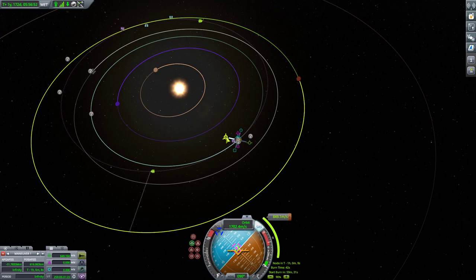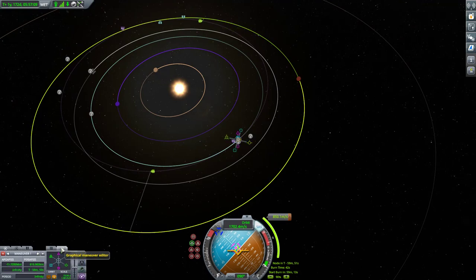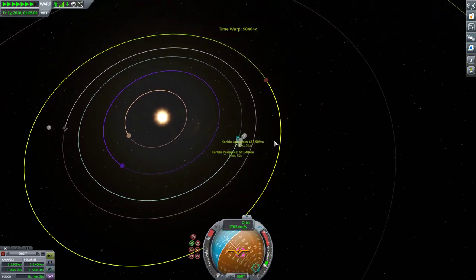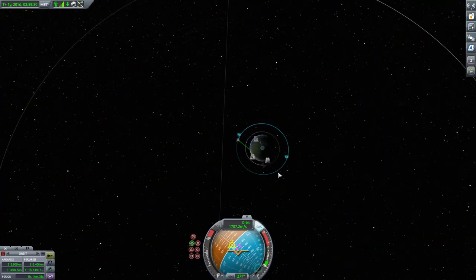As you can see, our rendezvous is not that close — the closest approach is obviously not going to be a true intercept. One thing you could do if you have a really close rendezvous is go to your maneuver calculator, then the graphical maneuver editor, and add orbits to it — basically saying I'm going to orbit Kerbin one more time, two more, three more, and so on to set this up correctly. I need to change my angle more, so I'm going to accelerate time again.